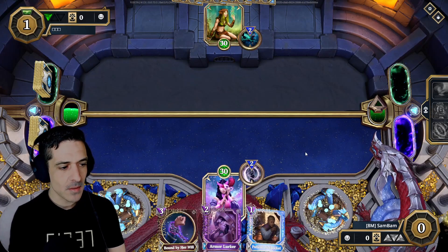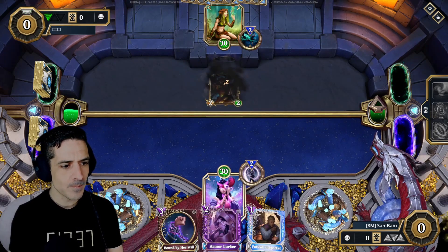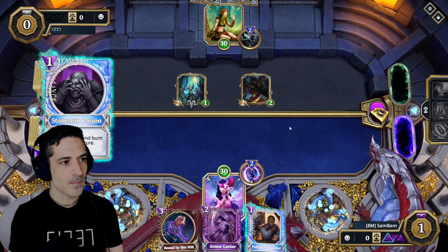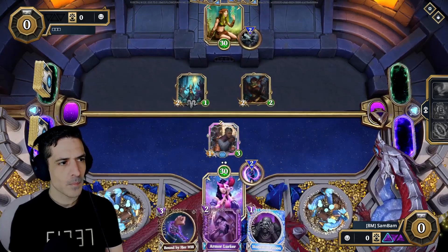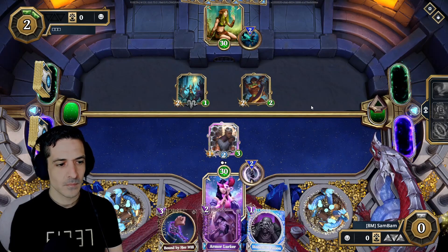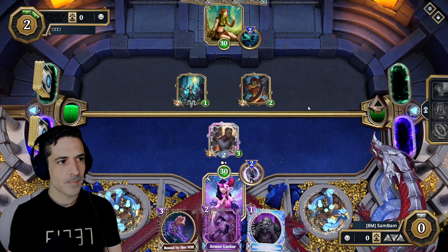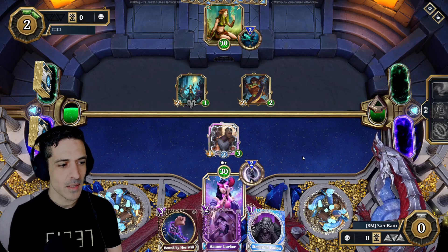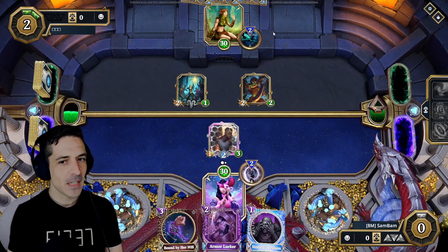This is a Control Deception list. I'm running Guild Enforcers and a few of the other neutral cards - Helmna. For how high our top end is, we actually have a really good draw this game, so I'm kind of interested to see how it goes.